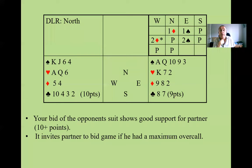If East only has nine points — towards the bottom end of the one spade overcall — they would just go to two spades, saying: partner, my hand is a minimum for my one spade overcall and I'm signing off in two spades. I don't want to go any further than that.